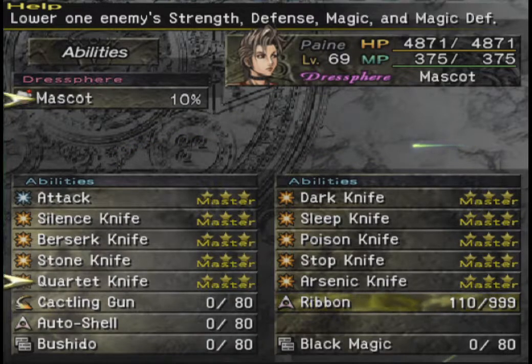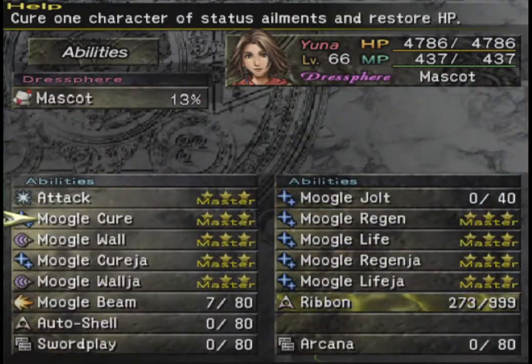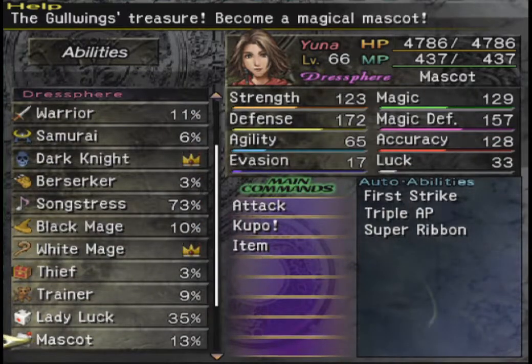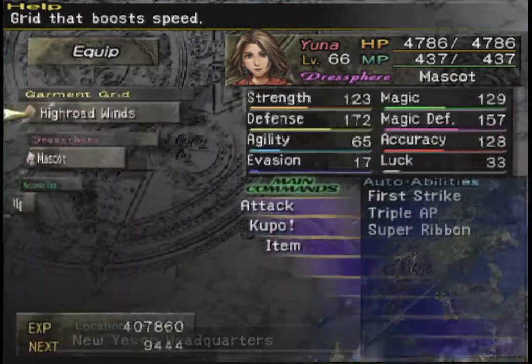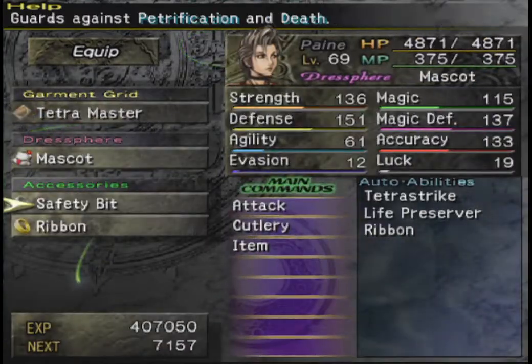Going ham on it with Pain's Quartet Knife to debuff its strength and all that fun stuff, and hopefully you shouldn't have too much issue. When you defeat it, in the alcove it jumped out of, that's where the teleporter pad is to regenerate your HP and MP — so I'm not above telling you to use Life Ja in that particular fight because right after the battle you can replenish your MP and HP there. After that fight, switch back over to your regular setup — AP, Smooth Shaling, Safety Bit, and Ribbon.